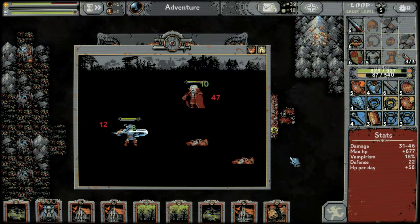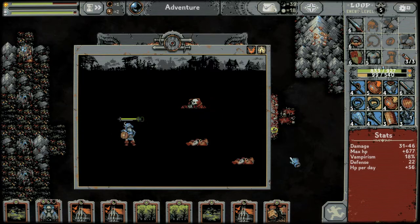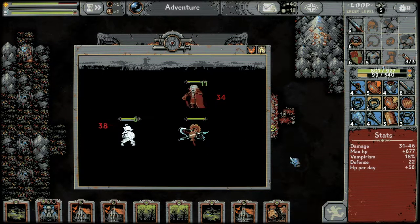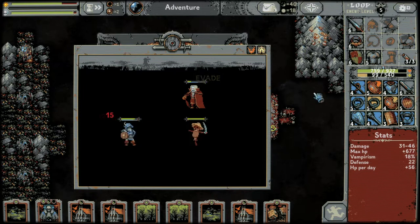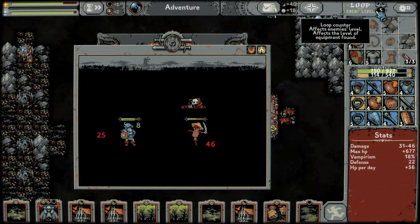Another village — how much stuff do we have to place down before the Lich spawns? I feel like we might be close. I surely want to keep looping to get a higher level.